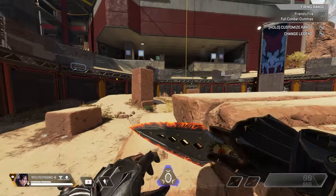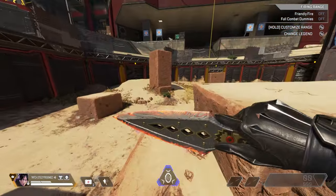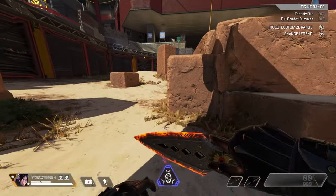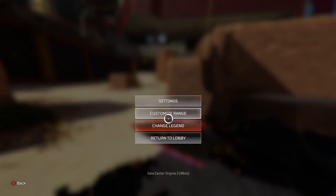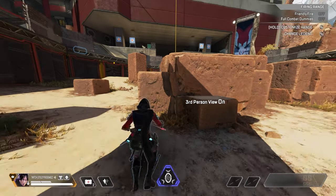Let's get started on the fundamentals needed to superglide. Run up to this ledge and climb up it to ensure that you are familiar with the entire animation. Repeat this until you're comfortable, and be sure to switch between both third and first person views so that you can see precisely when the animation finishes.